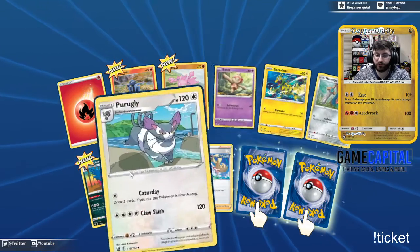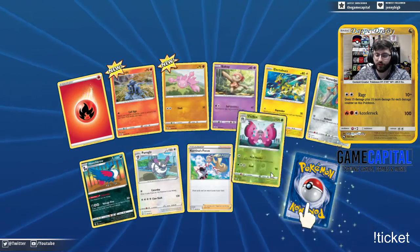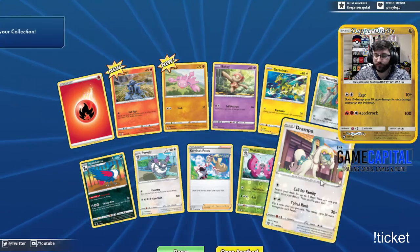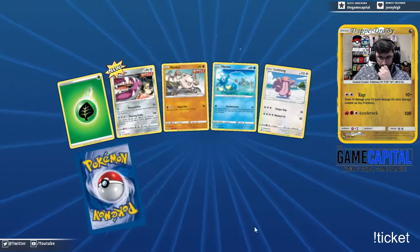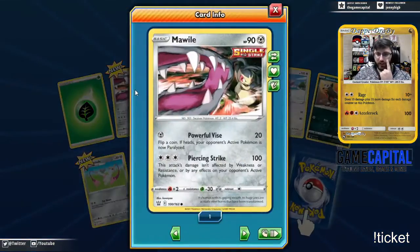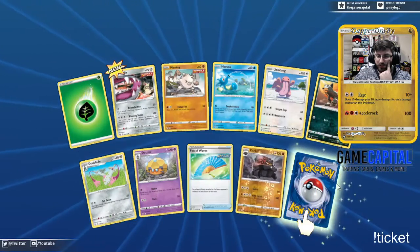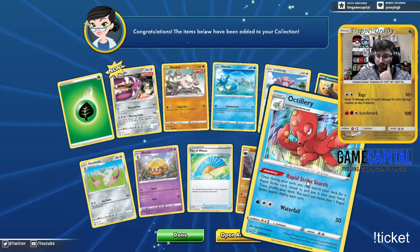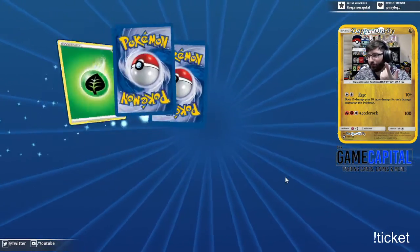Honedge — can't have Sword and Shield without the sword. Insomnia — can't sleep. Another Korrina's Focus. Vivillon and a Drampa — Drampas are rare, did not know that. We got the single strike Mawile — look at this artwork, that is some crazy artwork with Powerful Vice. We got two swords now. Carkol, and an Octillery Rapid Striker — now we got three of those and only about one Inteleon.